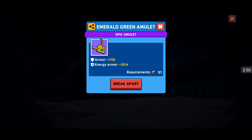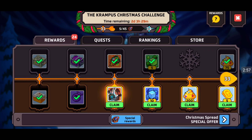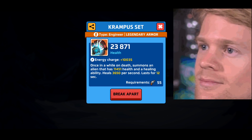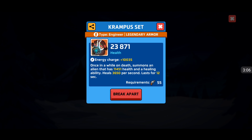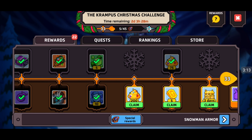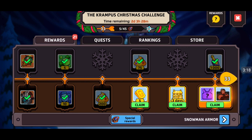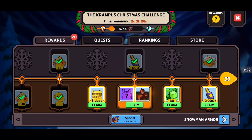Ooh, Epic Amulet. Level 51 is the requirement - Armor plus 11, Energy Armor plus 10. Not bad. Won't be able to use that for a long time. This is going to be nice - Engineer, 23,000 on an Engineer. But it's 55 requirement. Look at that Energy Charge - 10,000. That's going to be dope. Just 10 Blue Shards - no surprise there. 200 Turrets, we'll take it. Five Morning Mimosa tickets - I'll take those.